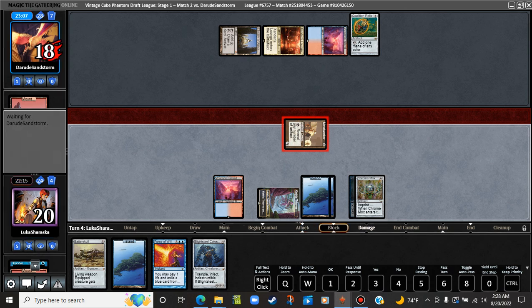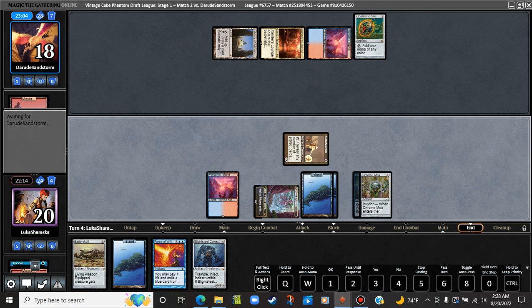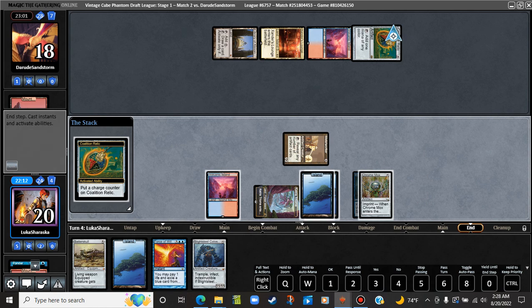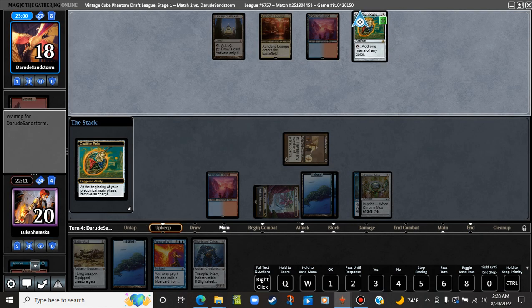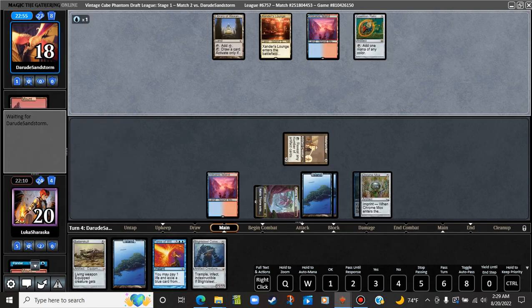I shouldn't have done that — keeps up the mana for Force that way. Maybe they think that we have the Force anyway. I don't think that one damage is going to matter. We might get pretty heavily punished here for that. They get rid of the Blightsteel — or rather the Metalworker. We're just kind of screwed here.